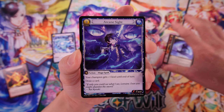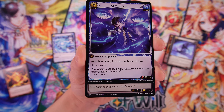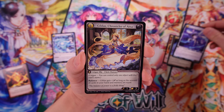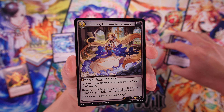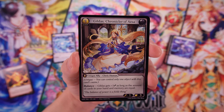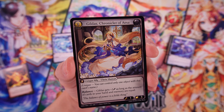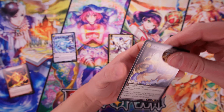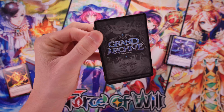So we had two uncommons, and then we have our hit — we've got a super rare here. Check that out — SR, and that is the last card in the pack. Wow, look at that. Gildas, Chronicler of Asa. That looks really great, love the art on that. That is by Hanshu and looks really cool. I like the colors on it. Not a foil — so you can get super rares that are non-foil. I didn't know you could get certain rarities above rare that are non-foil. That's good to know.